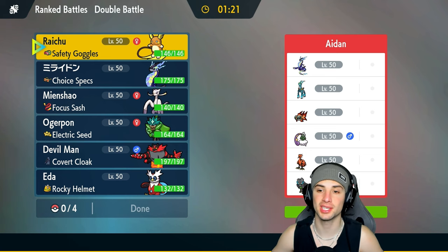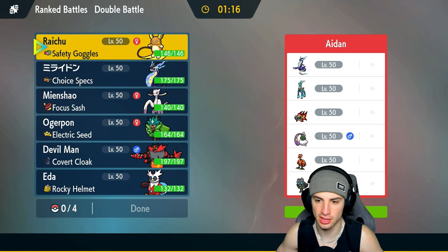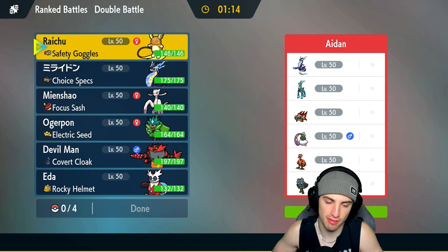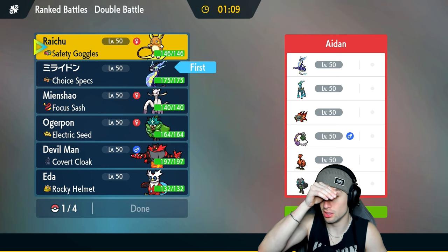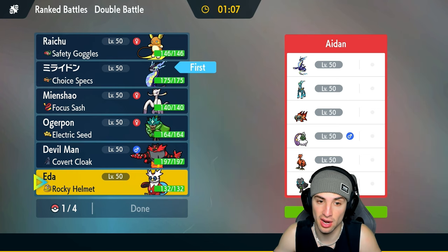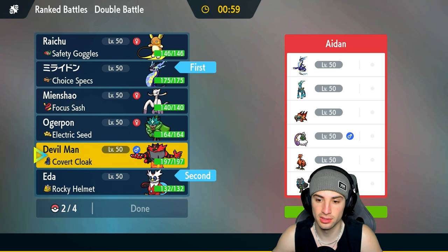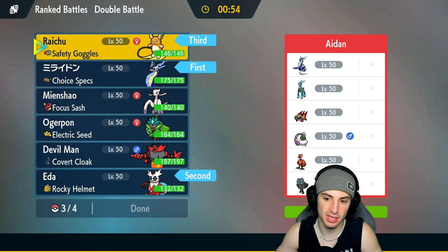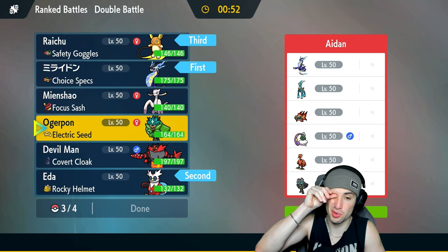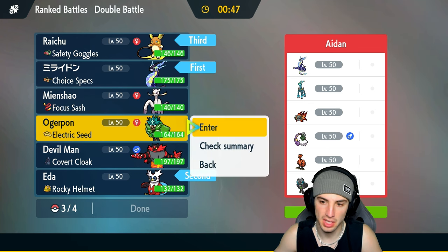Moving on to match number two, chalking that last battle up as a warm-up. We're going up against a Miraidon team with Iron Crown, which is kind of weird since they're not running Psychic Terrain. I could go Choice Specs Miraidon alongside Raichu, or go into Quark Drive Iron Bundle for speed control with Icy Wind. I'll go Iron Bundle, bring Raichu in the back end, and bring Ogre Pon for the Electric Seed Defense boost.